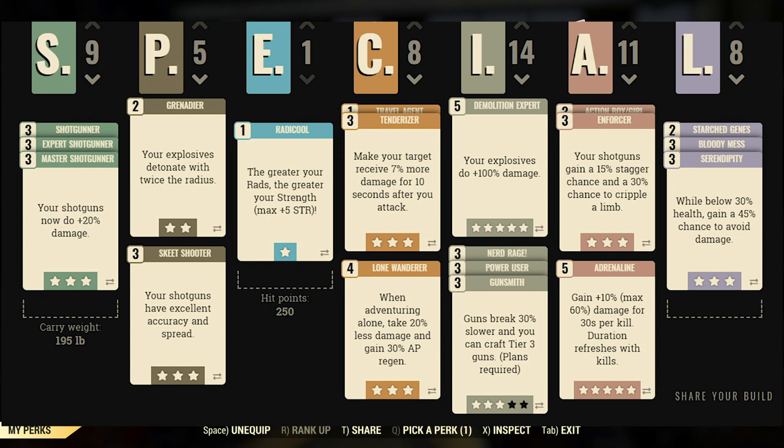For Endurance, I'm getting rid of my current perks and going with Radicool, which gives greater Strength the higher your radiation is - that helps in a couple different ways, especially since I'm going to use melee as well. For Charisma, I'm maxing out Travel Agent, Tenderizer, and Lone Wanderer. Tenderizer makes your target receive 7% more damage for 10 seconds after your attack, so you're stacking even more damage. Lone Wanderer gives less damage taken and more AP regen, and I mainly want that damage reduction since I'll have very low health.